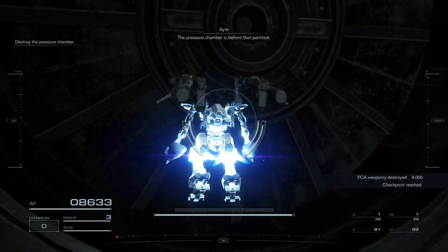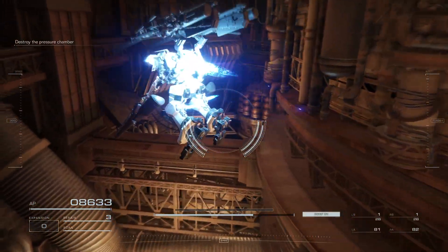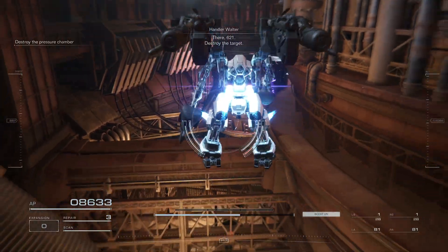The pressure chamber is behind that partition. There, 621. Destroy the target.